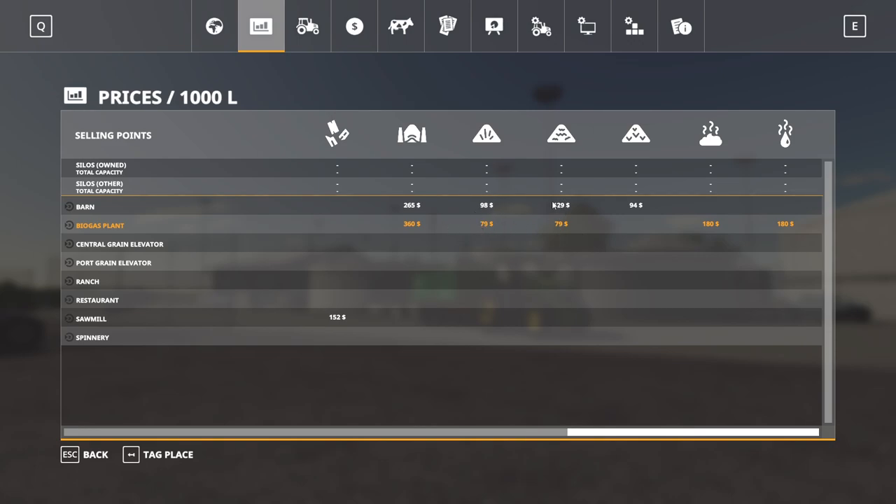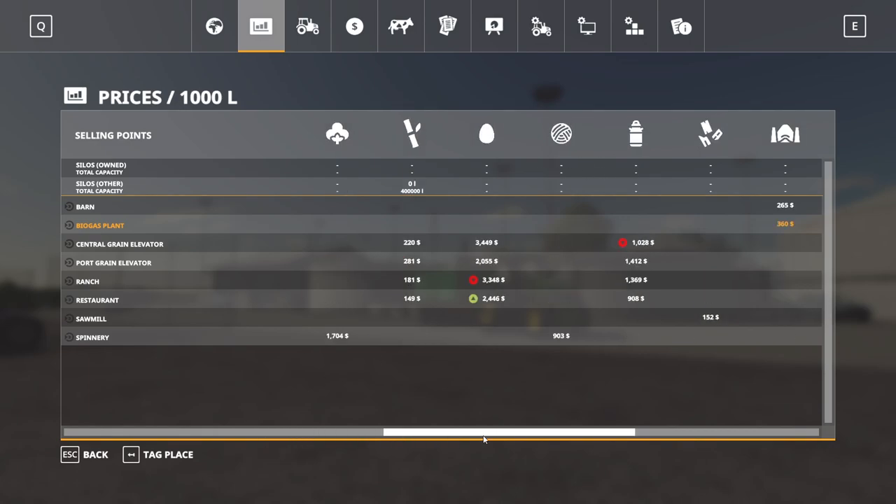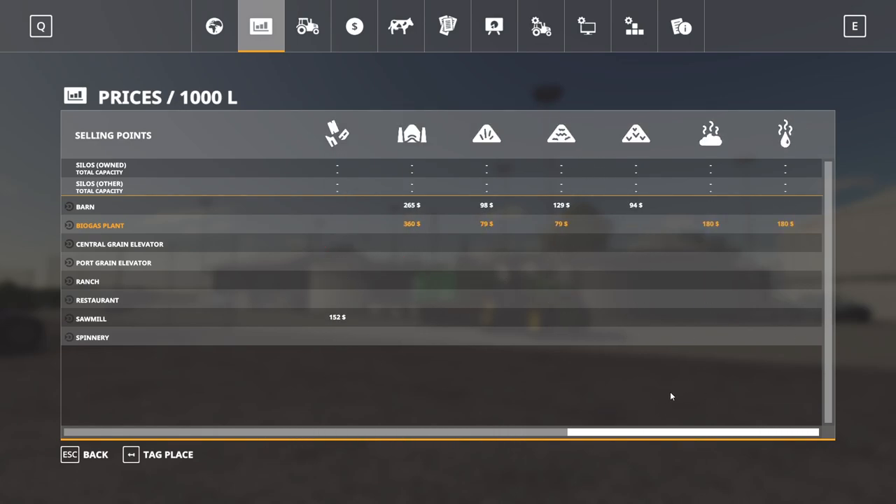Typically it's usually a better price for grass and hay. In this case, it's not actually a better price for manure or slurry, but it's the only place you can sell those, so it's not a bad price. For silage, it is a fair amount better. I've seen some set at $280, some at $360, $520, $720, or even $1,280 — the map maker can set any price they want. Some will also take sugar beets, potatoes, or other things, so just be aware of that.